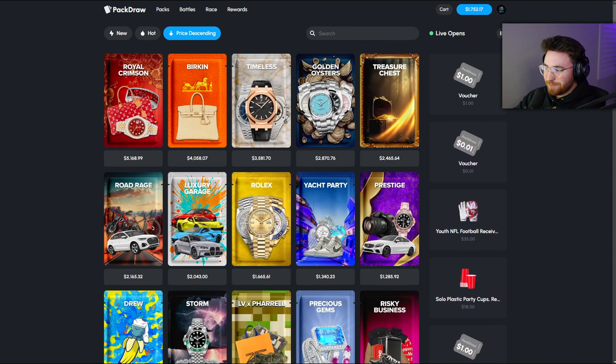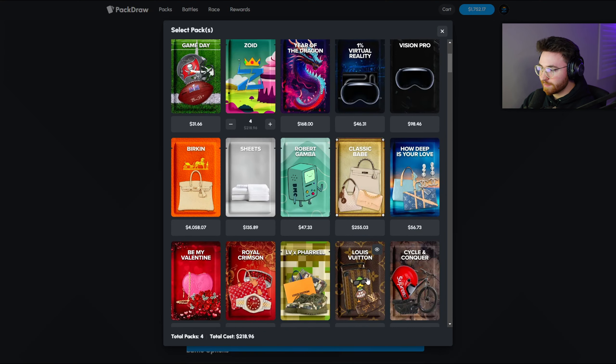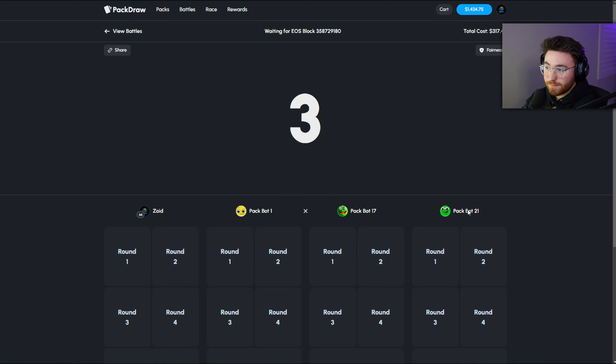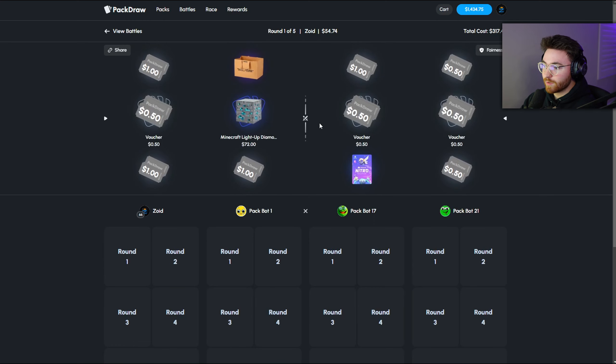Alright, welcome back to another video on PackDraw. Today I want to make some money, so we're going to start off with a battle that's a little different. I'm going to do four Zoid packs and then throw in a Vision Pro — $300, very high risk, 2v2. I did want to do a video with a hundred Zoid packs but that's literally like $5,400 — kind of expensive for one video.